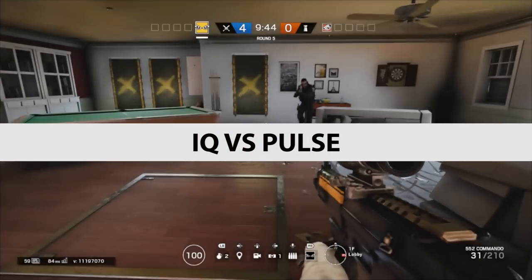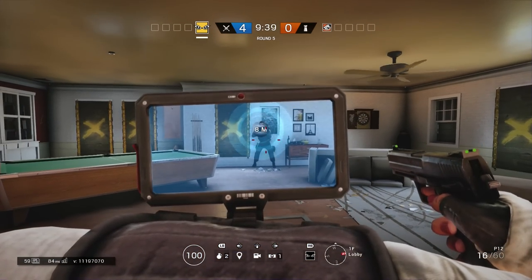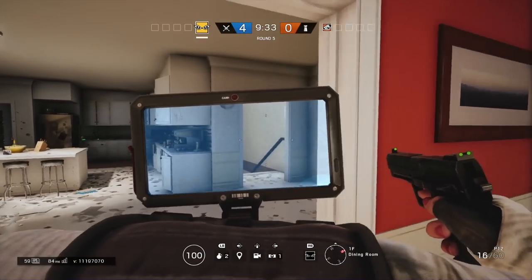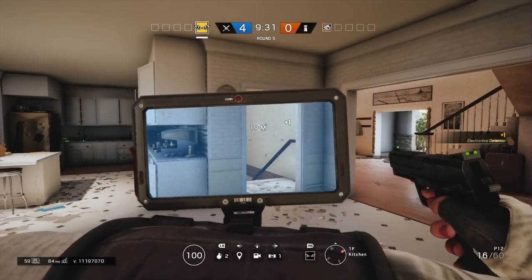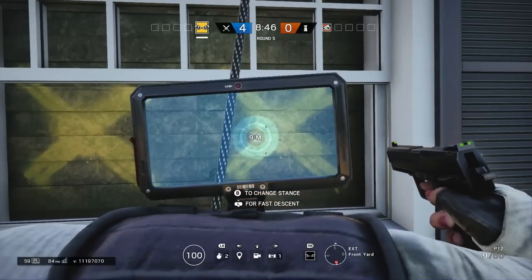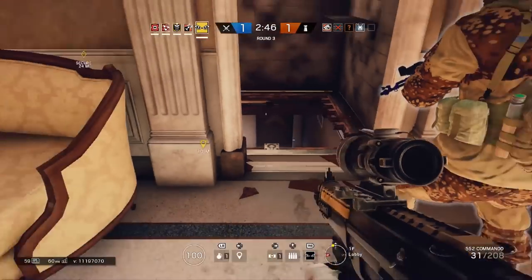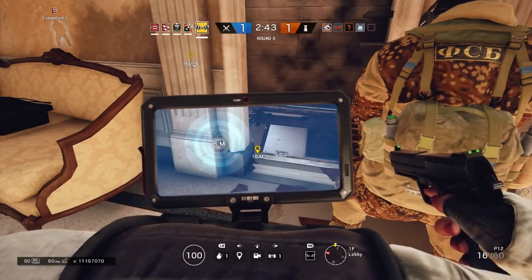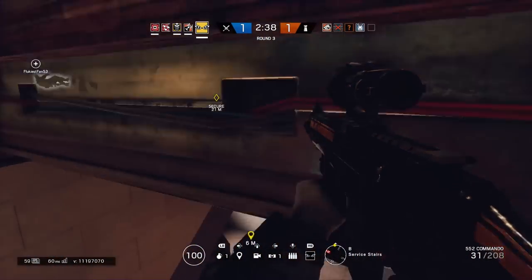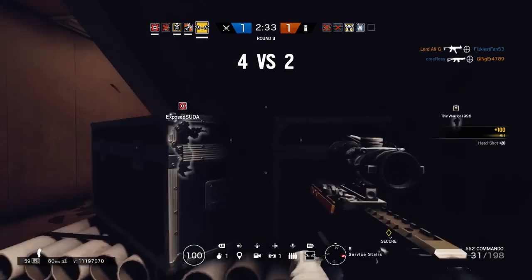Another counter to Pulse is IQ. She is actually able to detect Pulse at a range of 20 metres, so she can see him far before he can see her. This is a very big advantage — you can potentially locate Pulse without putting yourself in any danger, allowing you to take shots at him without him being able to see you. For instance, if Pulse is hiding in a dark area, with the sensor you're able to detect him, make a move on him, and kill him.